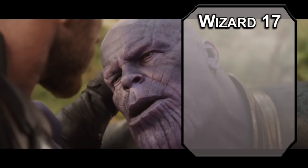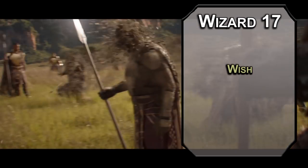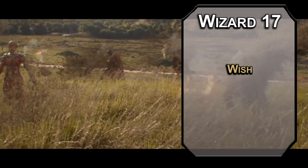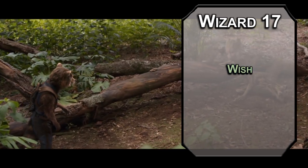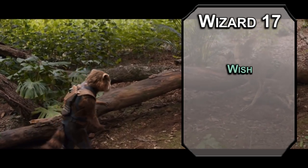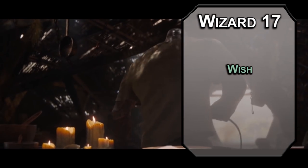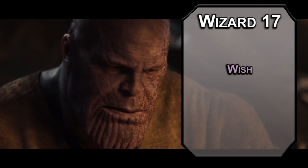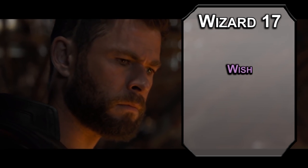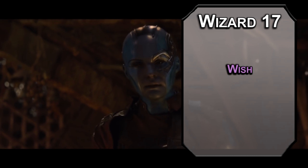17th level wizards can learn 9th level spells, and Wish is really the only conceivable way to do the snap, because it lets you do anything. Your DM can do some monkey's-pawing based off what you wish for, so word it carefully — otherwise 'I wish 50% of the life in the universe stopped existing' could just kill a bunch of bugs, which actually sounds great. If your wish is for anything that isn't the effect of a spell of 8th level or lower, it's going to hurt: every spell you cast after this deals 1d10 necrotic damage per spell level to you, your strength drops to 3 for 2d4 days, and there's a 1-in-3 chance you'll never cast Wish again. So get your snap off, recover a bit, and then break it so nobody can ever wish again.